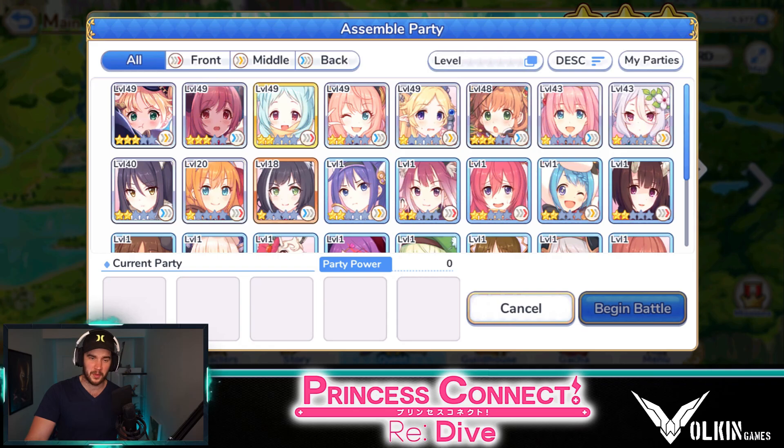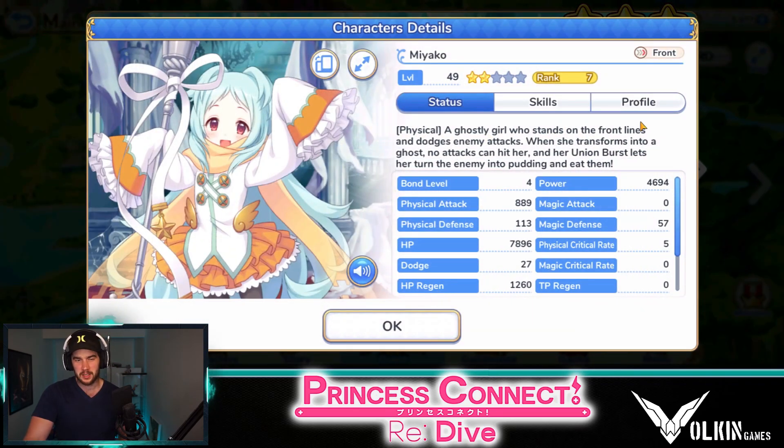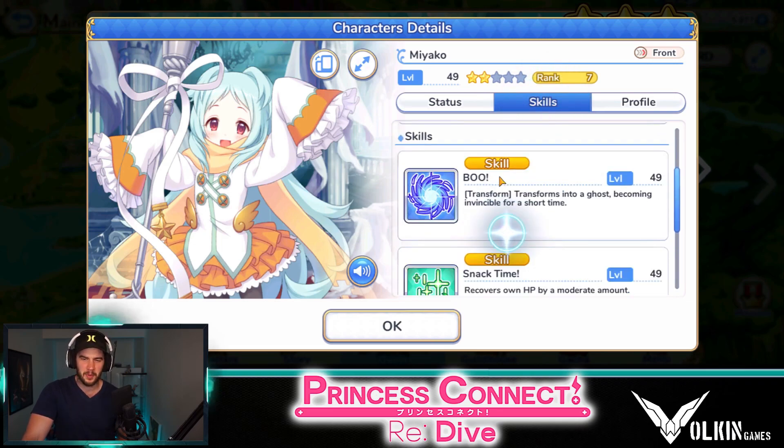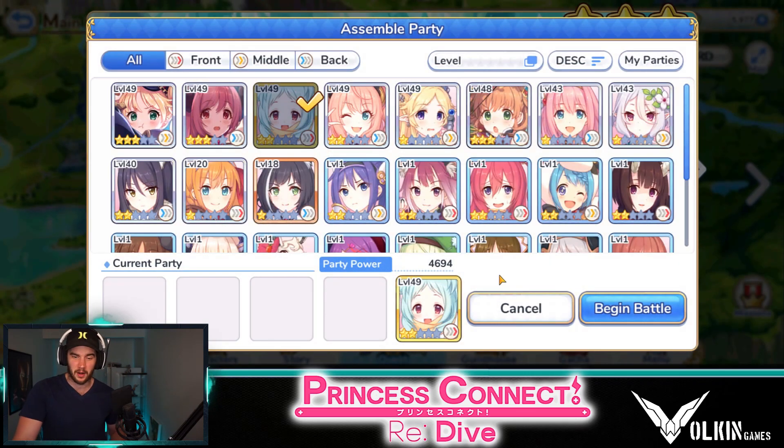Starting off with the tank, my tank here is going to be Miyako. She is a fantastic physical tank, decent at magic tanking as well — just an all-around good tank. Best free-to-play tank in my opinion when you count one and two stars for the early game. Basically she's got two abilities that are going to heal herself and then one that's going to give her immunity to damage. Really, really strong. Not much support for her teammates, but really strong in that tanking position.